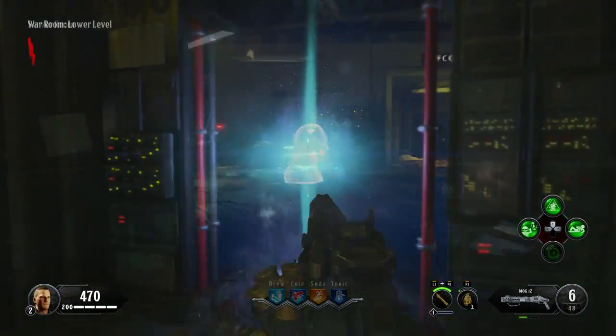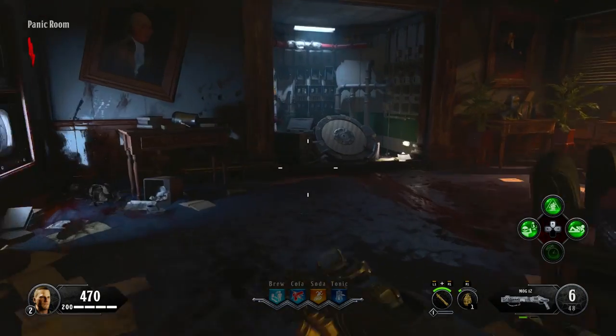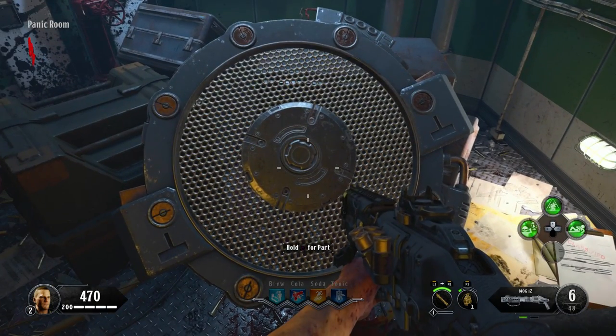After activating all four, you should be able to teleport to the panic room. When you arrive, the wall at the far end will rise to reveal the third part. Pick that up, then make your way to one of two workbenches.